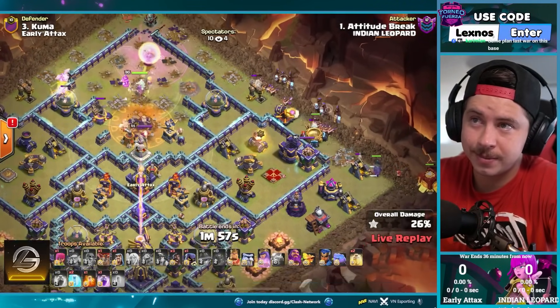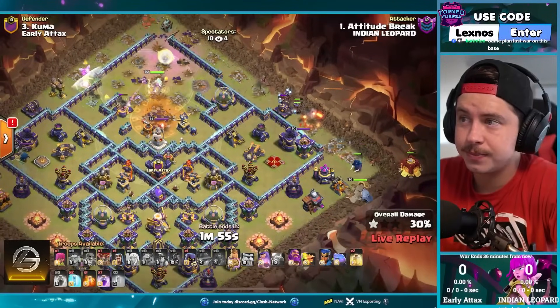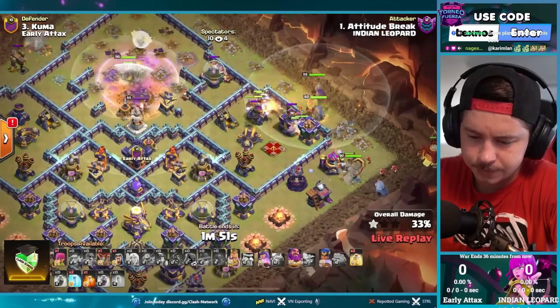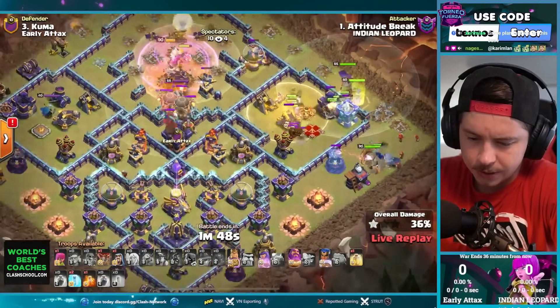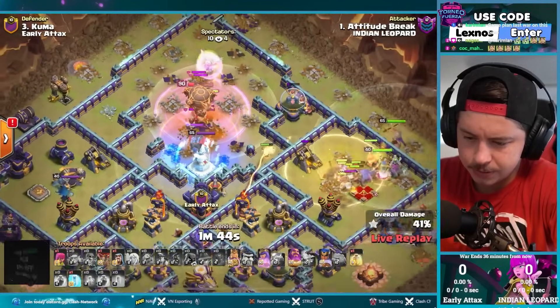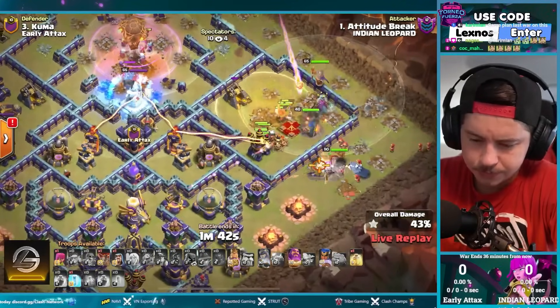Here we go with the hybrid from the right side of the base — swag city. I think this plan worked in the last match we watched, right? So it should be basically a free triple here to start the war. Early heal spell, CC troops going for the queen. Did that rage miss the healers? Maybe.